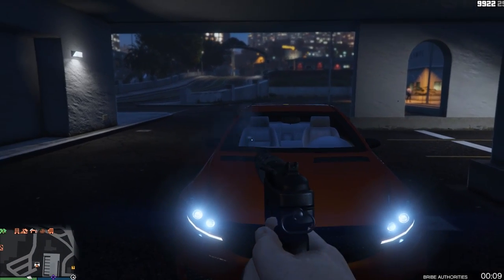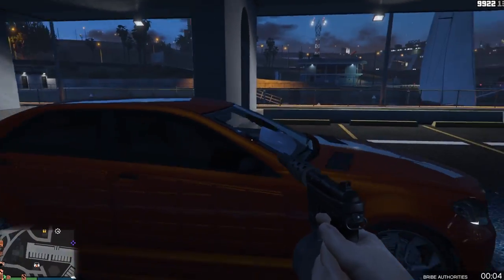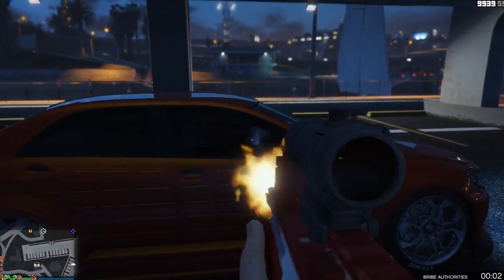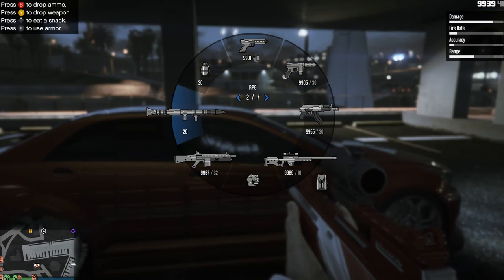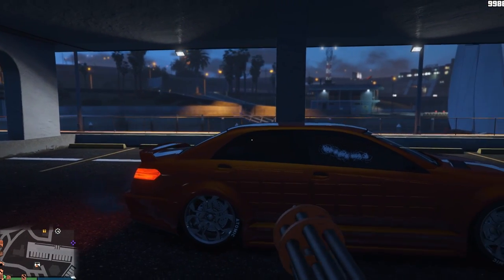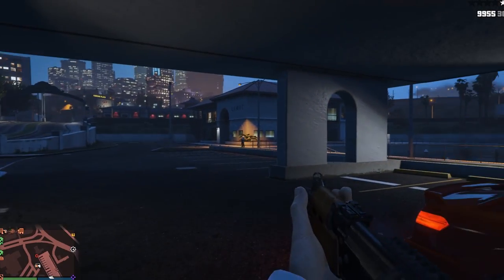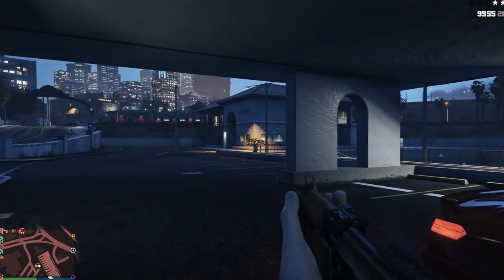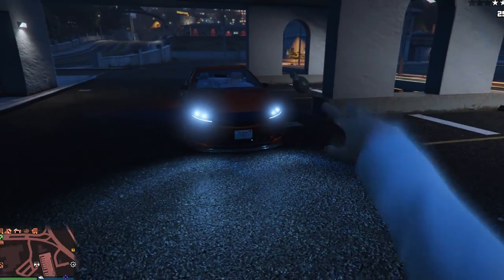So we're going to shoot at the front glass and as you can see it is semi-bulletproof. It survives around 26 rifle rounds which is not bad at all. If you're getting shot at by a player that just doesn't like you, that's enough time to pull around the corner in your car. Although with a minigun you can completely bust through the windows with any high-powered weapon, so do be careful about that.